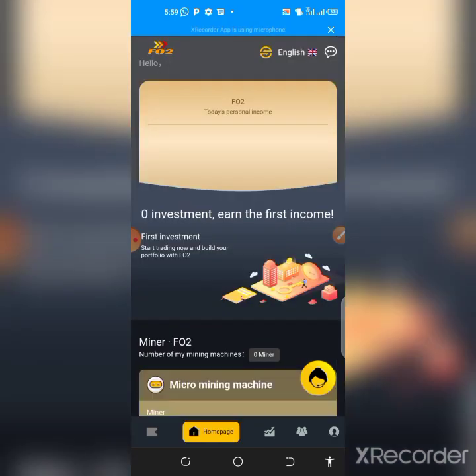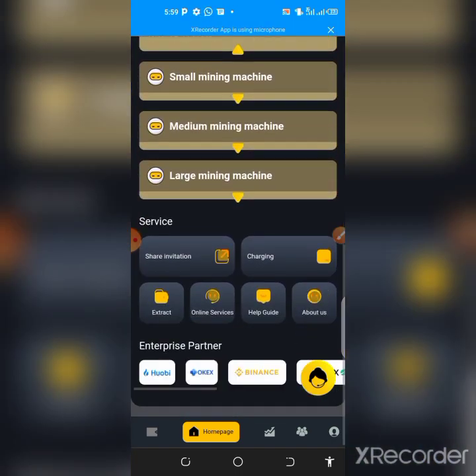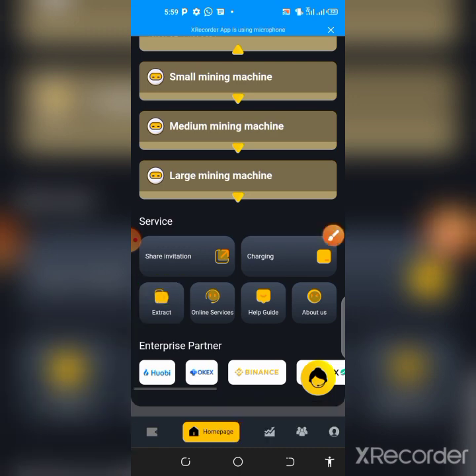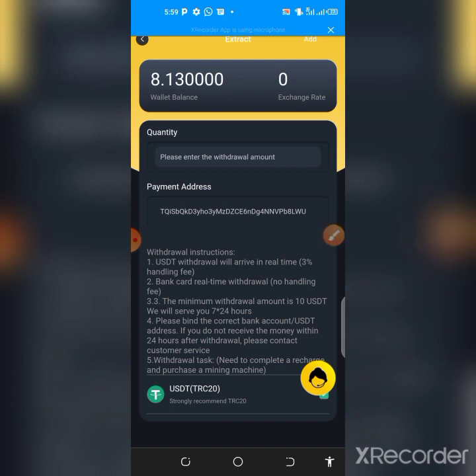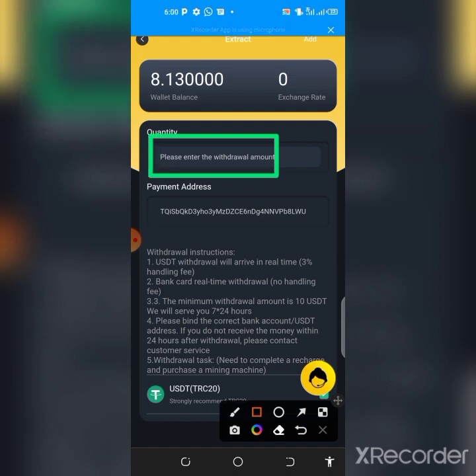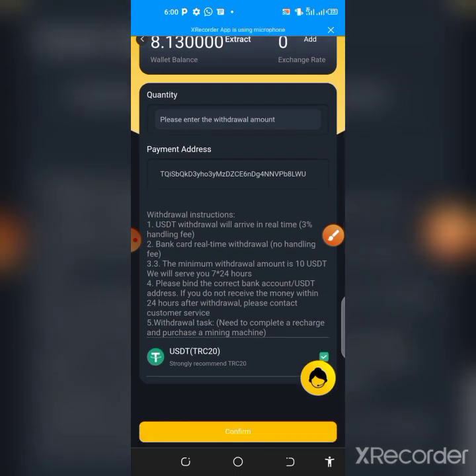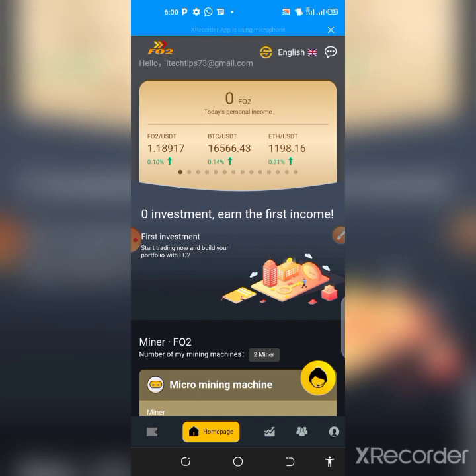To make a withdrawal, scroll down to the 'Extract' section on the home page and tap the Extract button. Enter the amount of USDT you want to withdraw to your Binance or Trust Wallet — the wallet address you already added will appear there. Scroll down, tap 'Confirm,' and you'll be prompted to enter your transaction password. Once entered, the withdrawal goes through successfully.